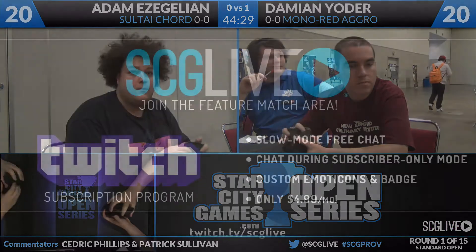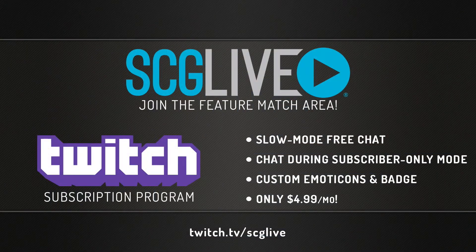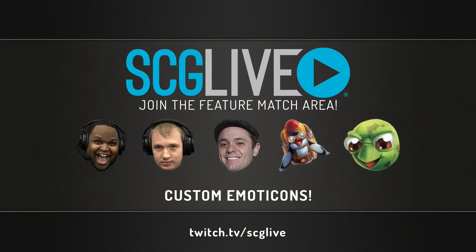These players look like they're happy with their configuration. We'll talk about the SCG Live feature match area — something you can join right now. If you're not a subscriber, you're in slow-mo chat, which means you can only post once every two minutes. With a subscription for only $4.99 a month, you get access to unlimited posting plus custom emoticons and badges. Head over to twitch.tv/scglive and become a member of the feature match area right now.